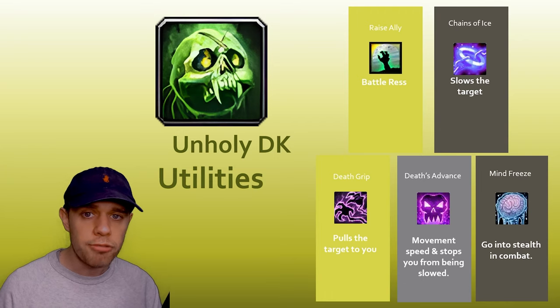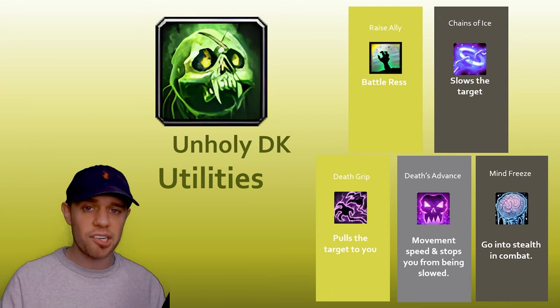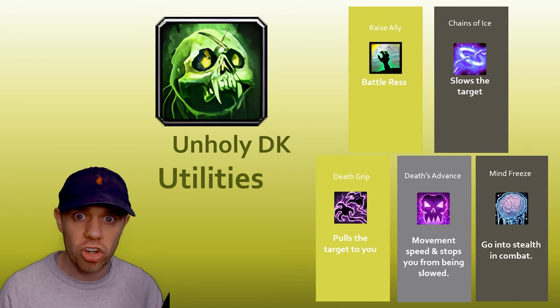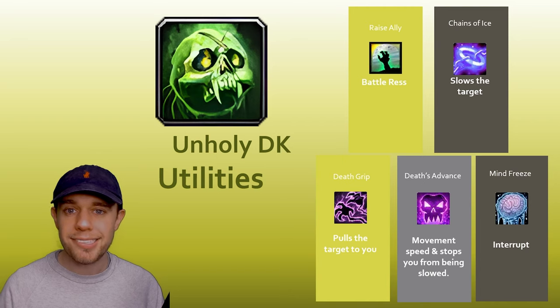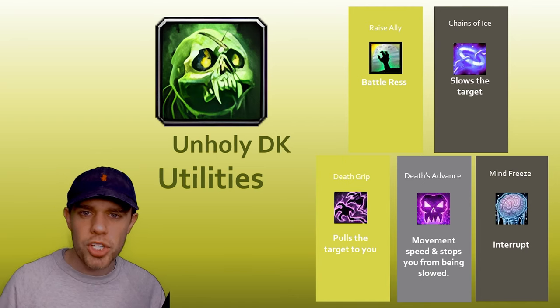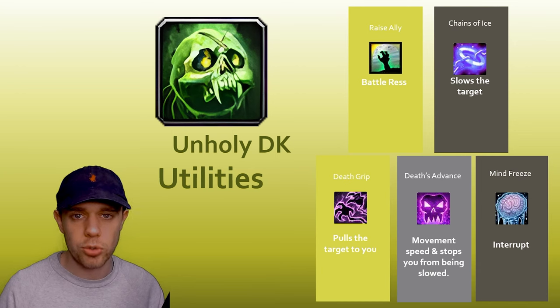Death's Advance is another really good one. Rather than slowing down a target, it's actually going to speed you up and makes it impossible for you to be stopped. And lastly we have Mind Freeze, which is your kick or interrupt, where you can interrupt spellcasting on your target.